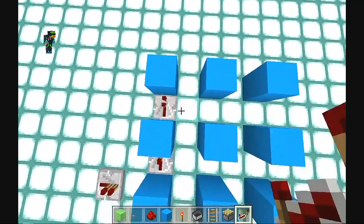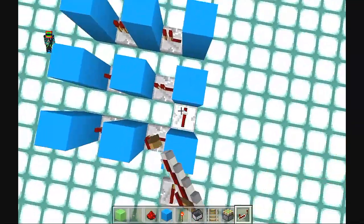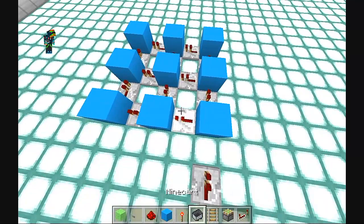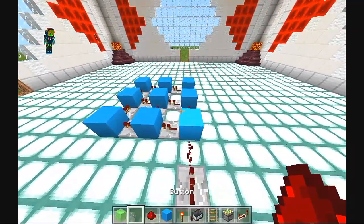Next, you want to place some repeaters just like this, running into each block sideways. And then you're going to want to get some more repeaters and turn them sideways just like this right here. Make sure they're running into each block, and do not put any tick delay on them. Next, you want to get some redstone and hook the first repeater into the rest of it, and then add two on the back of it just like this. That's where you're going to put the rest of the repeaters later on.